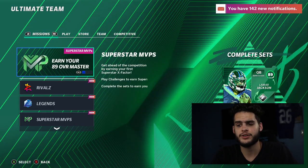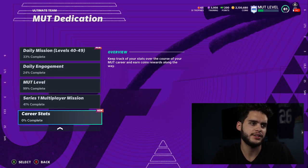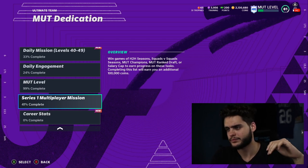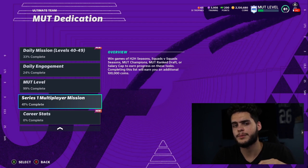The first way to get series trophies: come over to the objective list and focus on your monthly dedication. Come down to 'Series from Multiplayer Mission.' This right here is a quick way to get coins and an easy way to get trophies while just playing the game. Win games of MUT Seasons, Squad vs. Squad, Weekend Champions, MUT Ranked Draft, or Salary Caps to earn progress on these tasks.